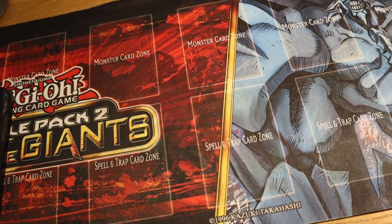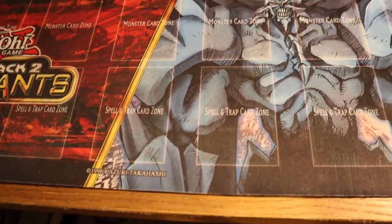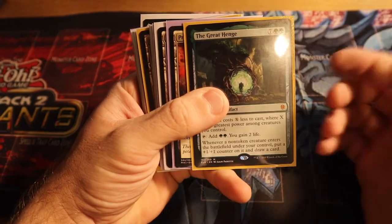That was probably the most exciting thing that came today. I can't decide whether I'm going to play with this playmat or get it framed — I'll probably get it framed one day. I've also got some War of the Spark full sheets I'd like to frame. I got those for about 70 to 90 bucks each — there are around 27,000 of them, but I still think they're cool.